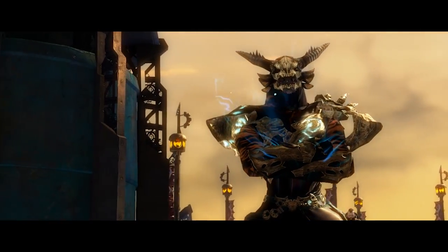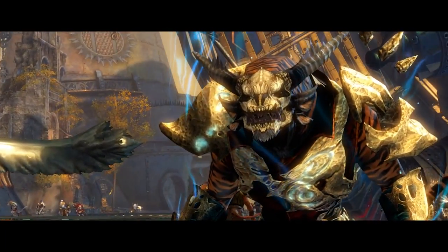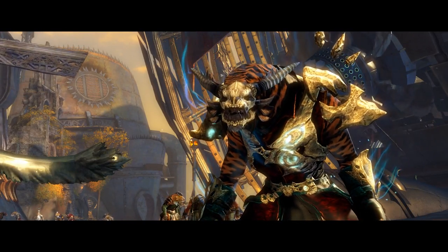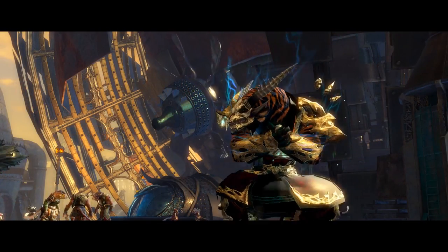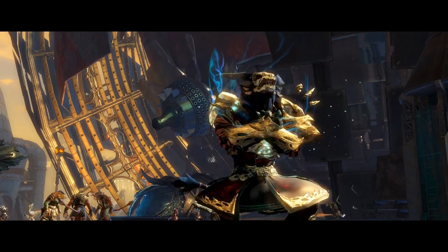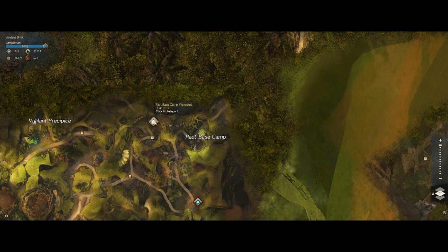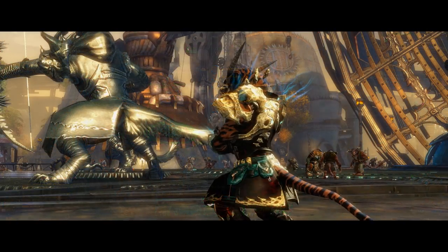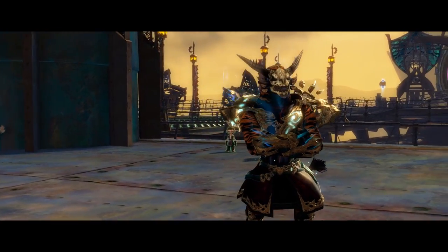Starting with the male necromancer, who is wearing Leystone armour in every slot but the head, where I have used the skull mask. I wanted to create a bone armour look using the lemon tint dye on the Leystone set to match the brilliant pattern on the skull mask. The skull mask is a character creation skin unlocked when creating a necromancer. The Leystone armour can be a reward from the Heart of Thorns Dragonstand map meta, or you can unlock it by collecting map currencies. The dyes used are Lemon Tint, Midnight Bronze and Shadow Turquoise.